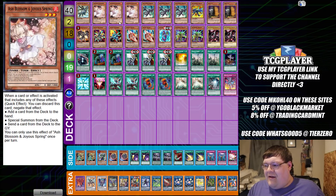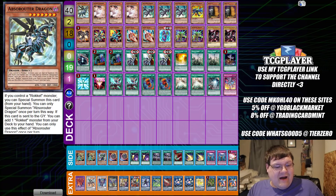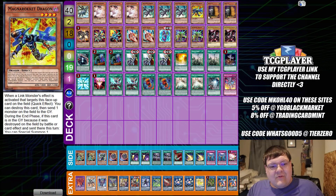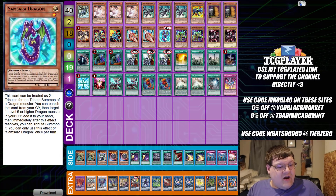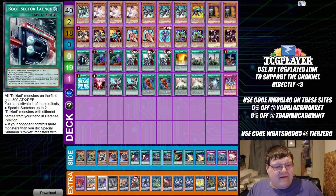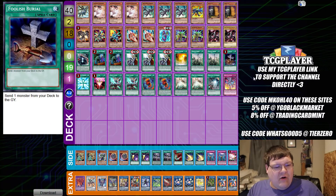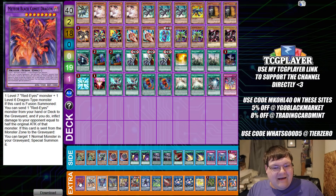Last but not least, we have some actual Red Eyes. We have one copy of Absorouter Dragon, triple copies of Ash Blossom and Joy of Spring, triple copies of Black Metal Dragon, one copy of Magnum Rocket, two Maxi, one Red Eyes Darkness Metal, one Rocket Recharger, one Rocket Synchron, two Rocket Tracer, and one Sam's Star of Dragons — a card treated as two tributes for a Tribute Summon of a Dragon Monster that lets you special summon a level 5 or higher Dragon from grave. Two Speed Burst Dragon and two Red Eyes Black Dragon.